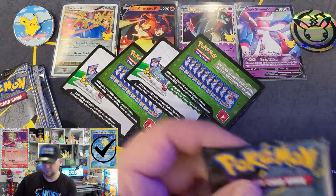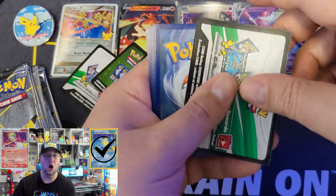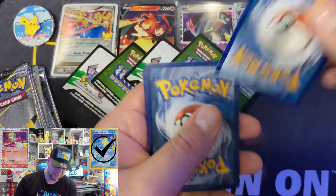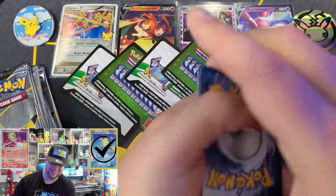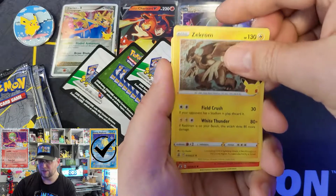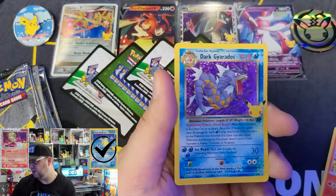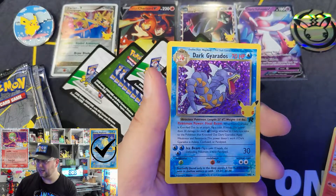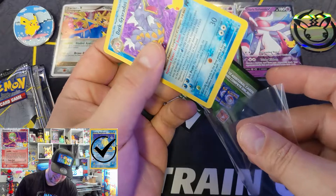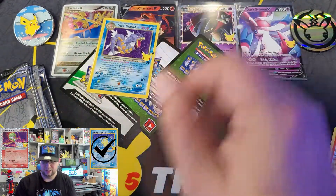Sorry, that hit wasn't for you guys. Do you know how long I've waited for the Shining Magikarp to be in my life? One to the front — Zekrom, and a Dark Gyarados. See, you guys get a Dark Gyarados — Dark Gyarados being added to the giveaway.